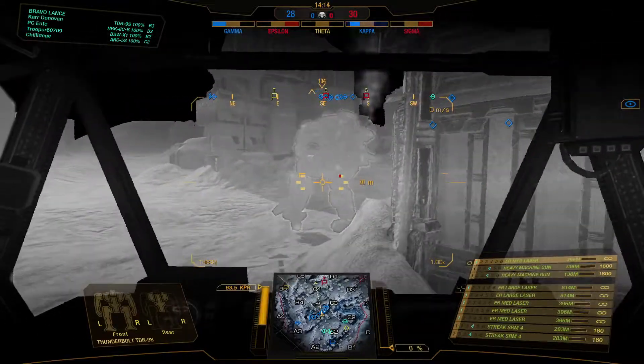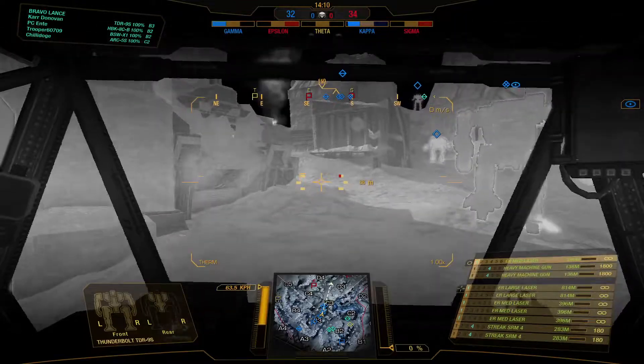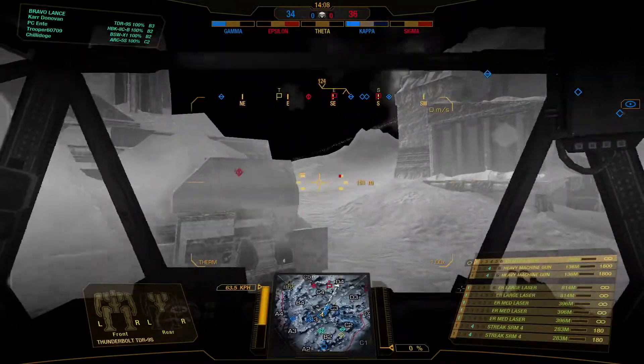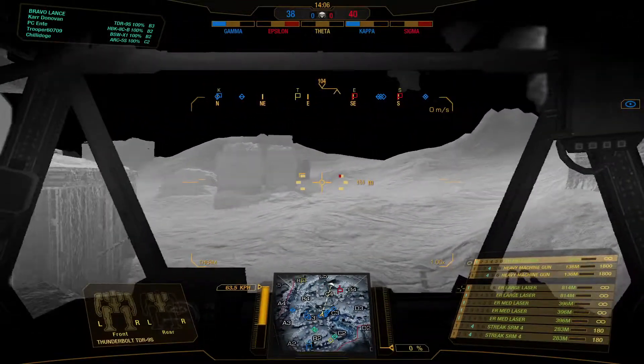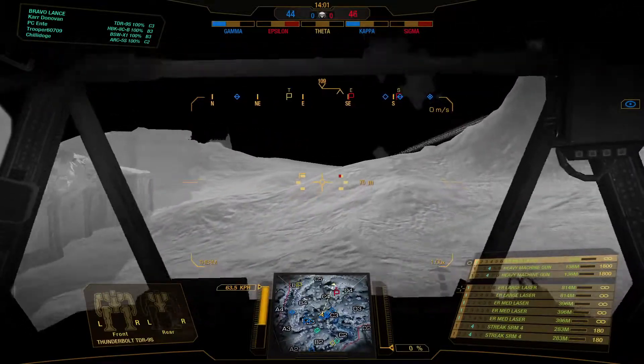If your team is rushing — like really rushing forward and start a brawl — it's not going to work. Generally speaking, if people know how to play and avoid nascaring like idiots, this build just works.